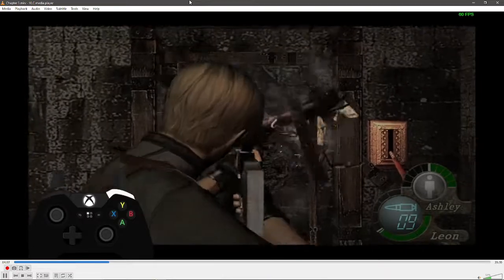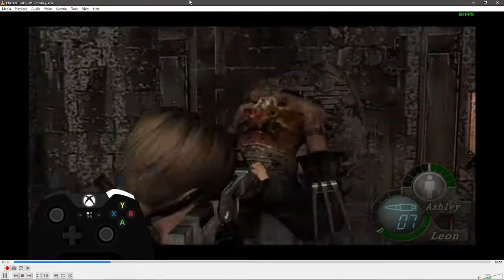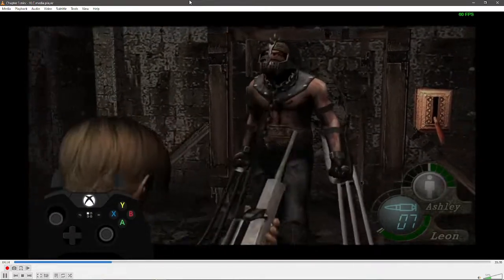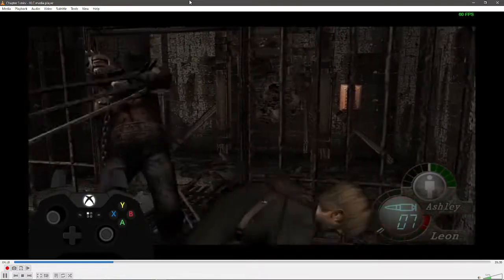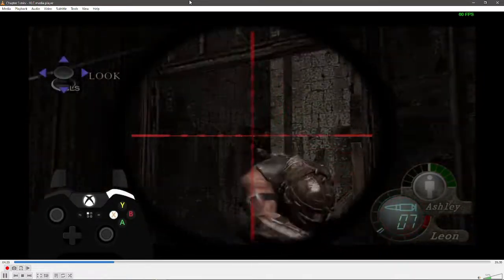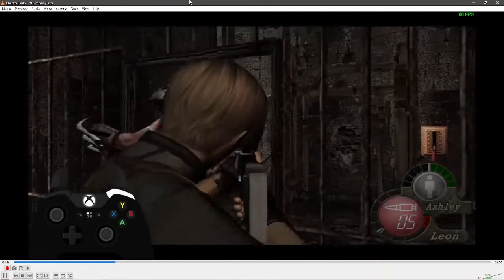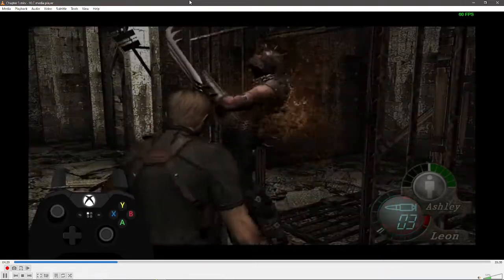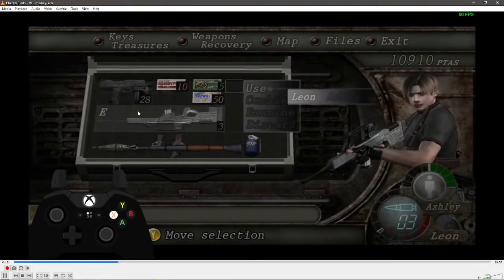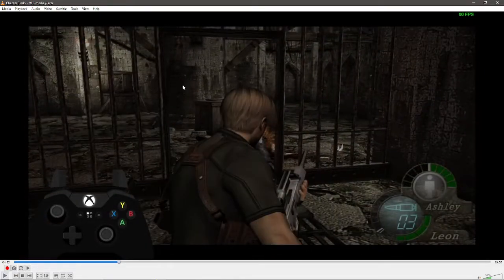I didn't let go of the scope button long enough — that's fairly common. Here I'm trying to bait his attack to get another plaga shot. I missed, so I wait for him to turn all the way around and go for another shot. That's one way to recover. I'm going to switch over to another video showing alternate strats, because there are several ways to do the Garrador room.